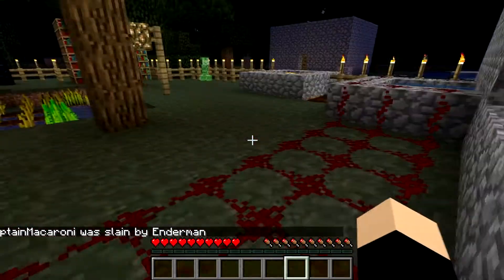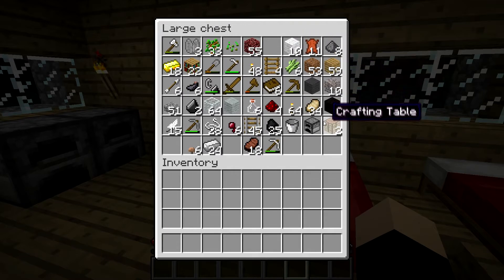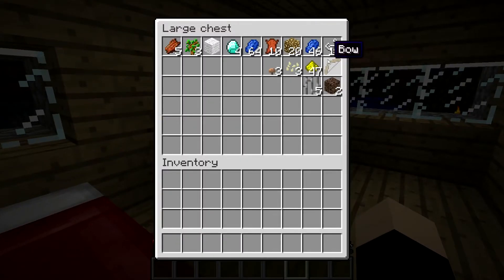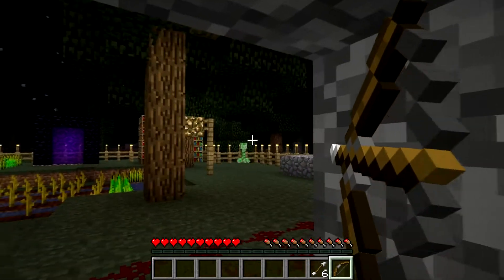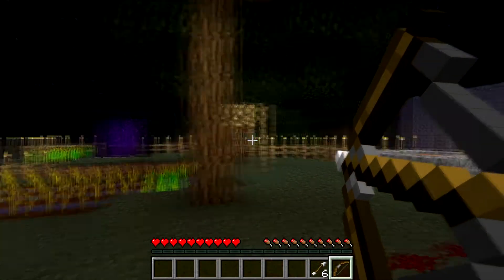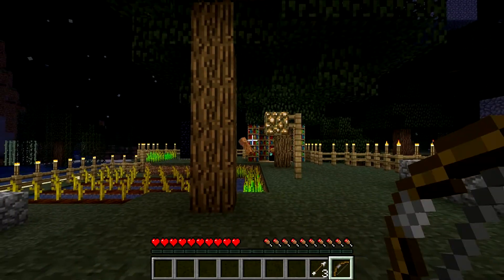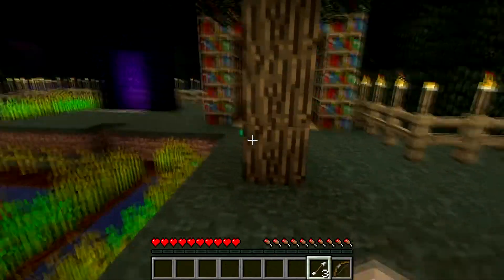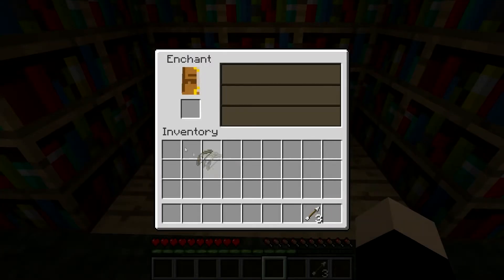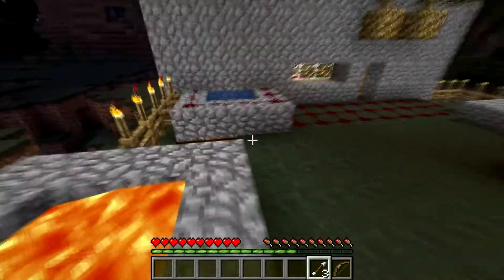The experience orbs can be used for enhancement. You can enhance everything — everything you can wear: armor, swords, boots, bow, and axes. Going to kill him from a distance with the bow and arrow.